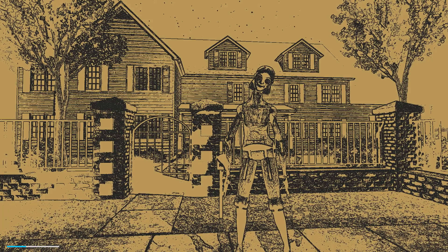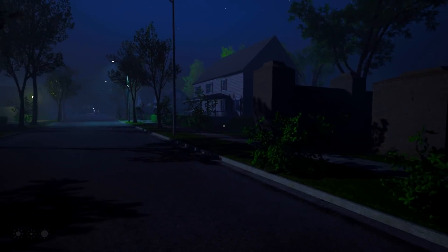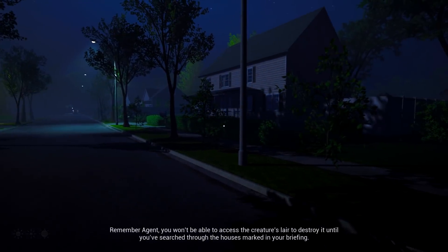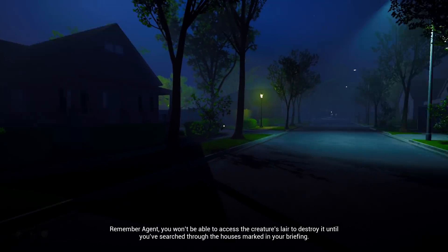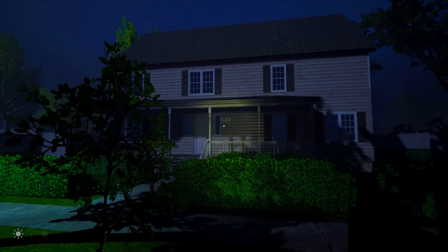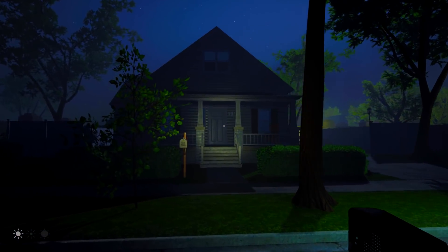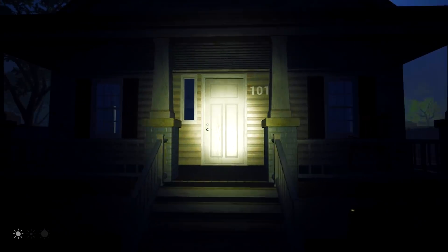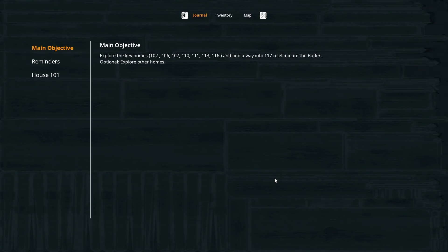That really is a wonderful loading screen. Here we are. Remember, Agent, you won't be able to access the creature's lair to destroy it until you search the houses marked in your brief. Looks like we've got a flashlight. There's 102 there, which I think is one of the ones that we want to have a look at. Knock knock, anyone in? It doesn't look like it.